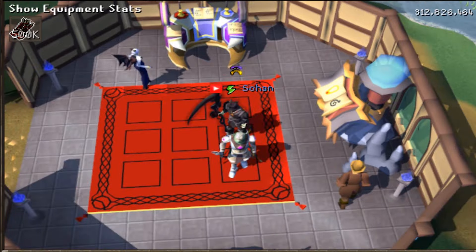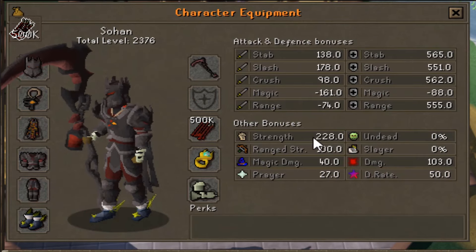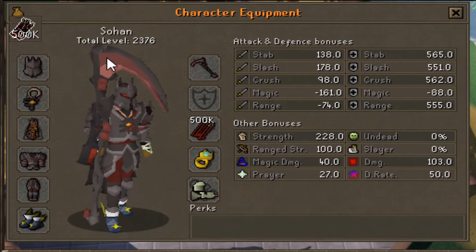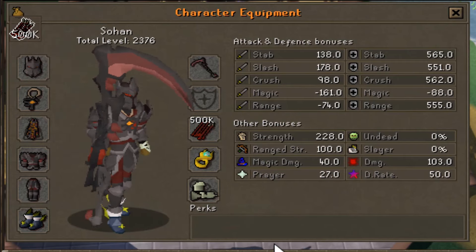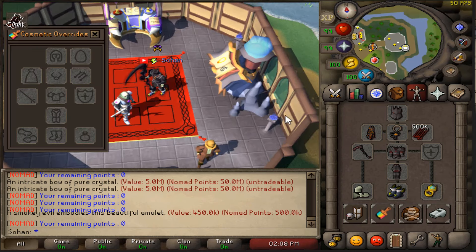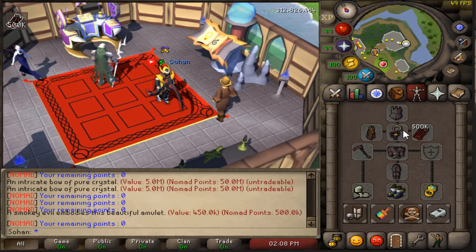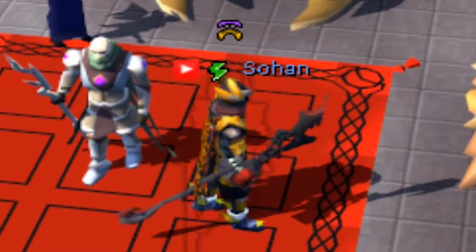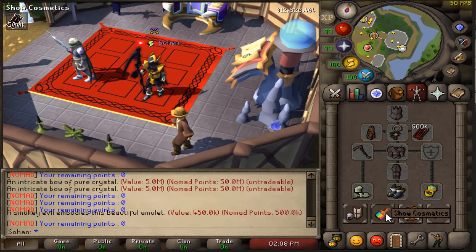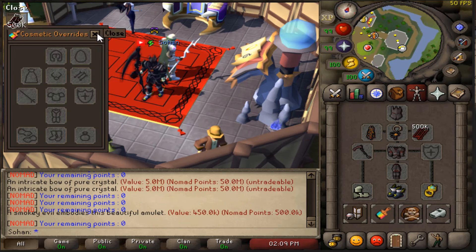They also have a very unique equipment interface. You can actually see your exact Attack and Defense bonuses and a few additional bonuses that you wouldn't usually see - definitely pretty unique. And if you have any perks active, it also displays them here. They even have a Cosmetic Override, so you can equip certain stuff. If you want Masori to be your Cosmetic Override, then you can be wearing Torva but it still shows that you're wearing Masori. So you can kind of Fashion Scape with that - wear a really cool Fashion Scape outfit while still using Torva inside to PVM with, which is pretty damn nice.